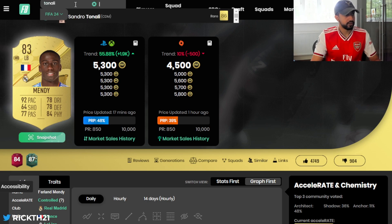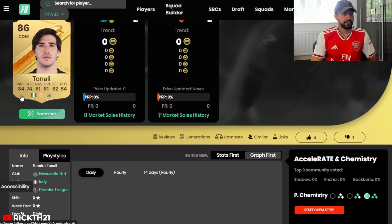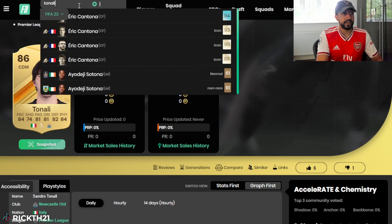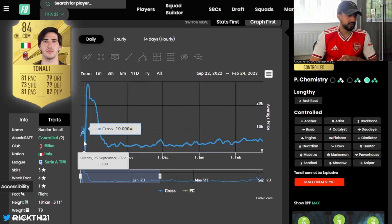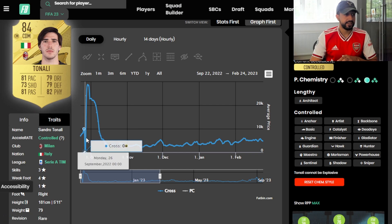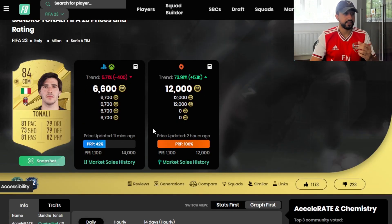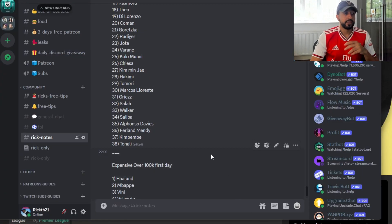Tonali is going to be a fantastic investment this year, mainly because he's now in the Prem. He's got 84 pace which is great, and very well-rounded stats for a starter card. He's often done well on his previous cards in Serie A, but now in the Premier League he has a lot more demand. Last year his price got stuck — went from 7k to extinct at 10k, then they fixed the range and he flew to 28k. Tonali might be my second favorite after Kyle Walker.